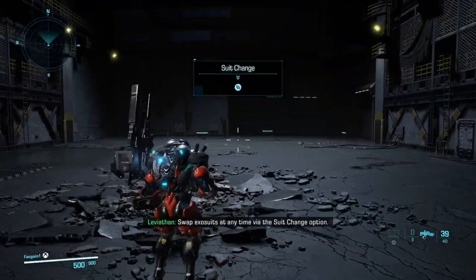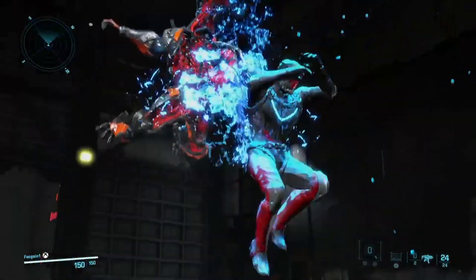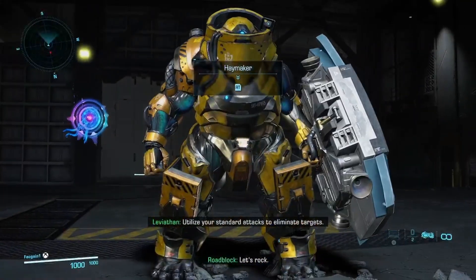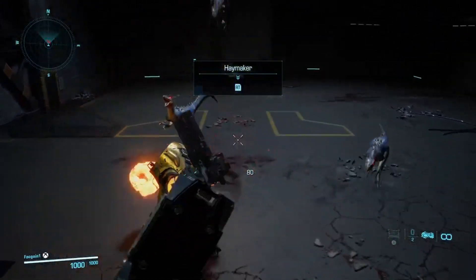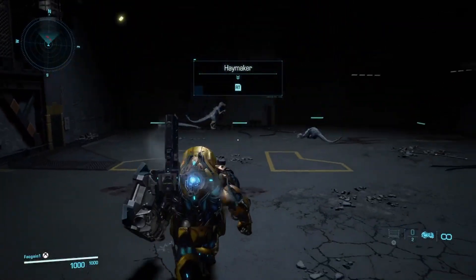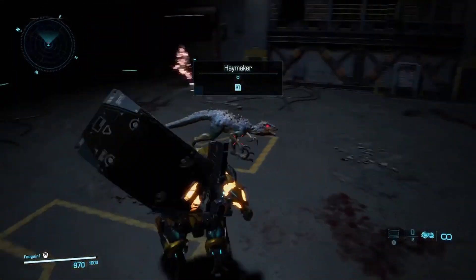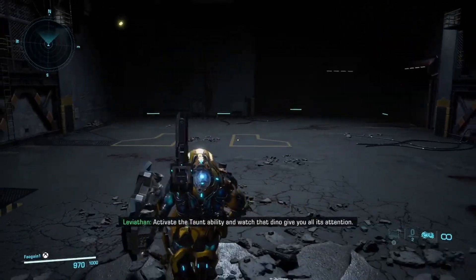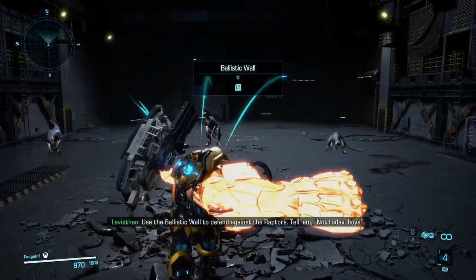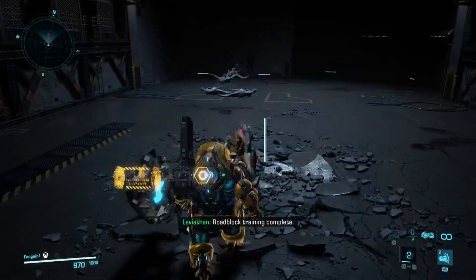Swap Exosuits at any time via the suit change option. Now, swap to the Roadblock model. The Roadblock model features a state-of-the-art shield. Use your standard attacks to eliminate targets. Activate the taunt ability and watch that dino give you all its attention. Activate taunt now. Use the ballistic wall to defend against the raptors. Roadblock training complete.